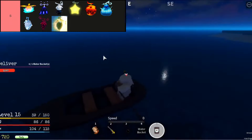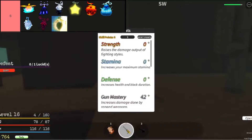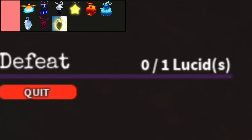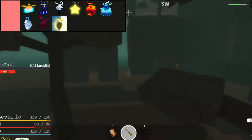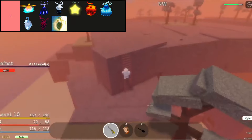Pika Pika No Mi, known as the Glint Glint Fruit, shines as a legendary Logia-type devil fruit, granting its user mastery over light manipulation and transformation. With unparalleled speed and potent abilities like Light Flight and Light Ray, it reigns supreme for both farming and combat, though its vulnerabilities and limitations demand strategic finesse from its wielder in the diverse world of Grand Peace Online.